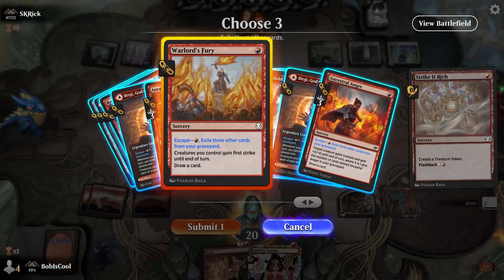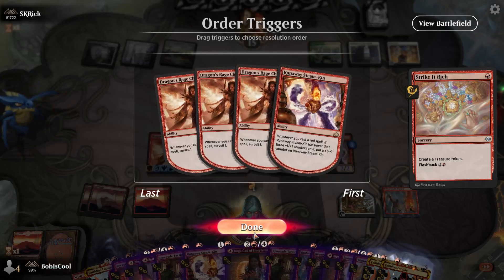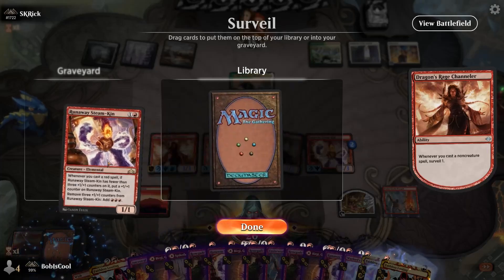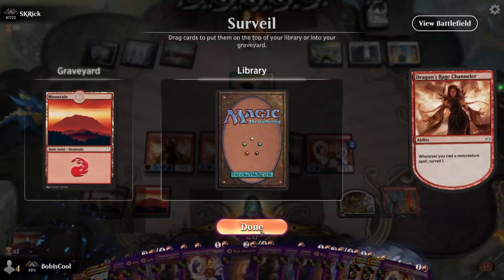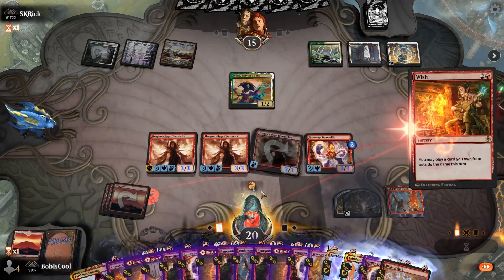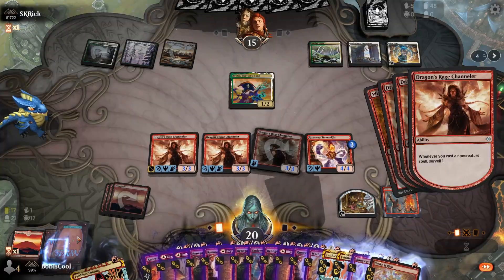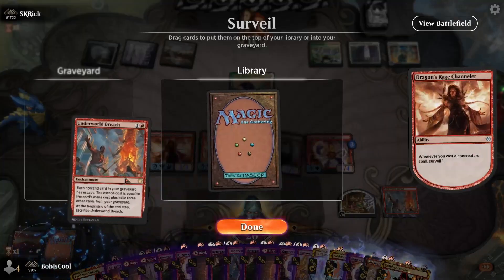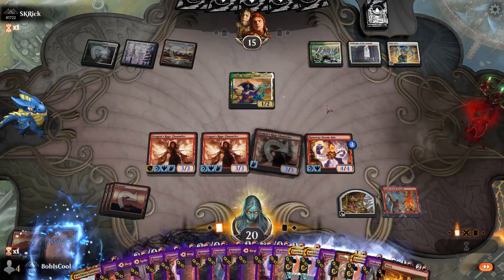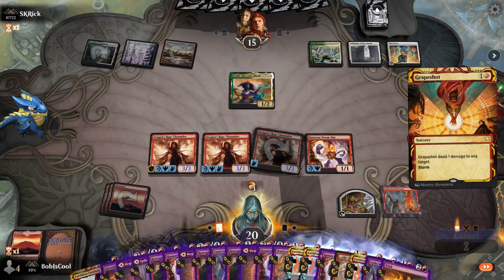Now I can cast Strike it Rich, and this increases the amount of mana I have because it is both free and makes a treasure, so I net one mana every time I do this. I can just keep surveilling it to the graveyard so I can keep casting spells. When I'm at high enough mana, I'm just going to cast this Wish. I'll surveil graveyard, graveyard, graveyard just to keep the cards flowing. Take mana off Steamkin — Grape Shot. I'm going to Grape Shot my opponent for ten here.